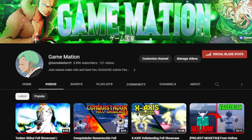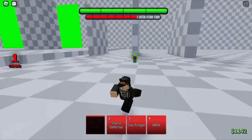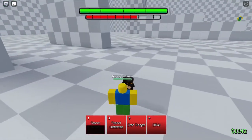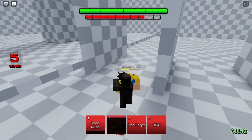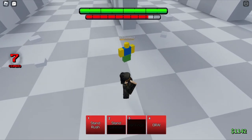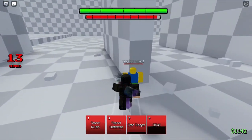My first move is Stand Rush, and that does 42 damage. Secondly, you have Stunned Defense — it's the same as before except now it's different. You block, and at the end you hit them, and you can use that to start your own combo. We also have Star Finger, which does about 15 damage in the base.